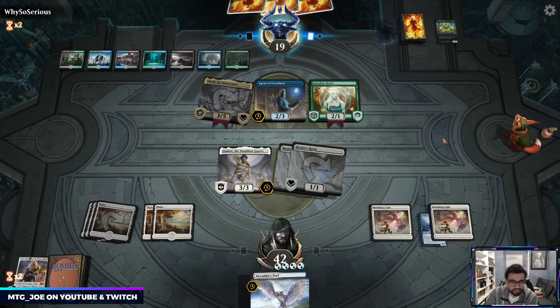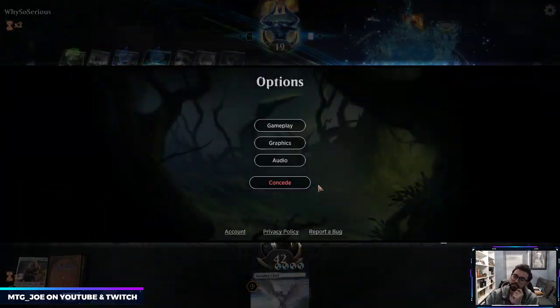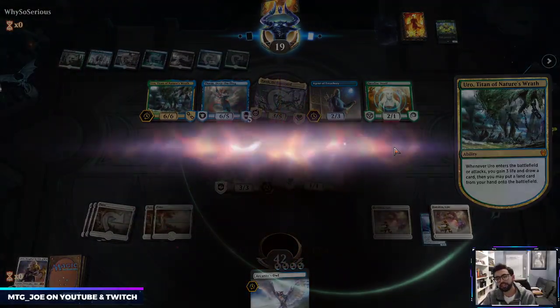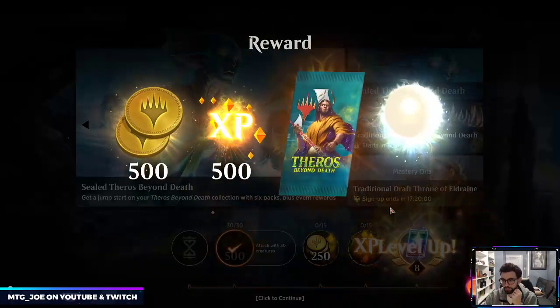We haven't been able to close on a couple of these games — we've gotten to just about dead. Once Thassa comes down, they blink everything with Agent and get two triggers each turn, so our board is basically gone in a couple turns. Just missing the line there. Let's see what we crack.